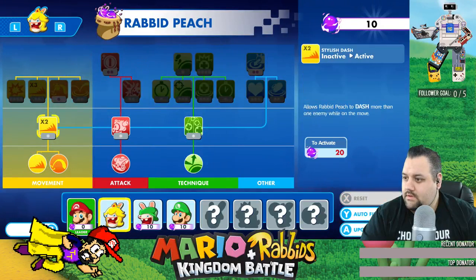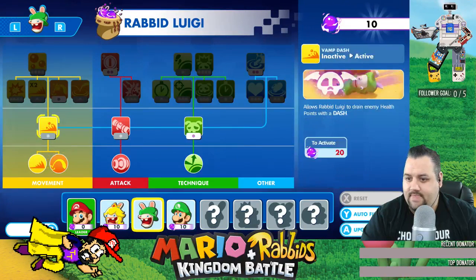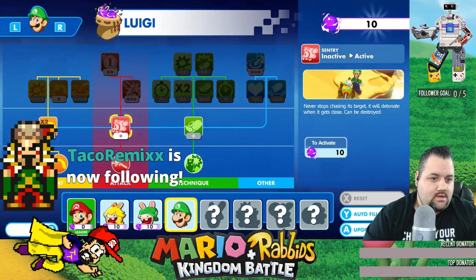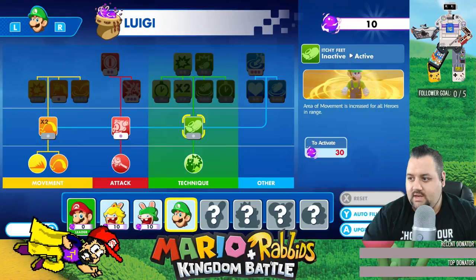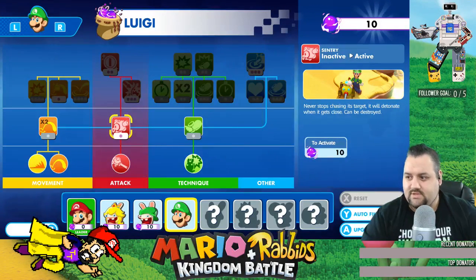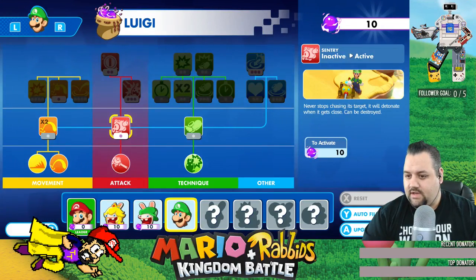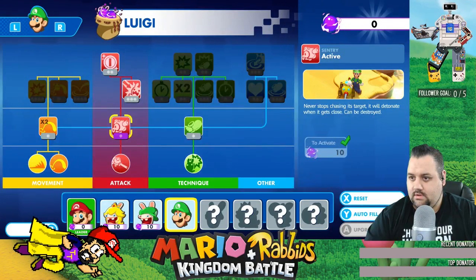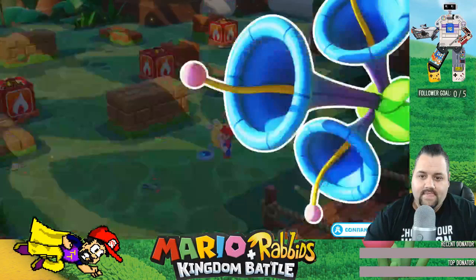Yes! Alright, we can't spend anything on Rabid Peach. Yes! And yes! Yes! Yes! Yes! Yes! Can't get Luigi up. You can do this. Never stop chasing its target, will detonate when it gets close. Can be deployed as a sentry. That might actually be good. I think I'll get that for right now. Not bad. Let's return to Peach's castle.